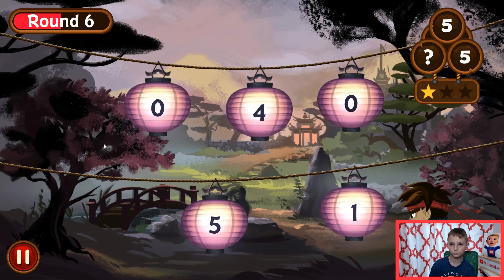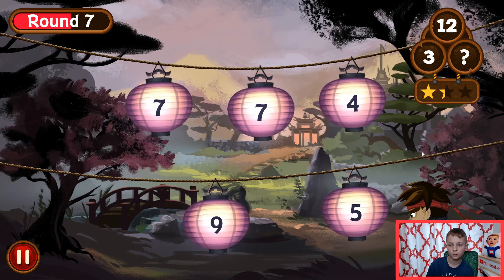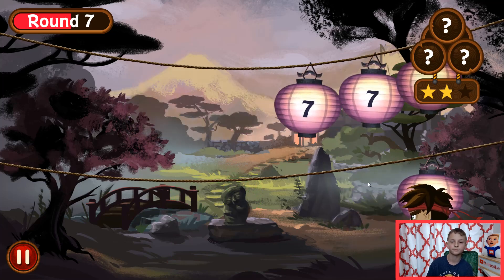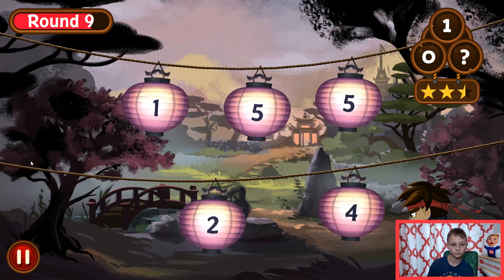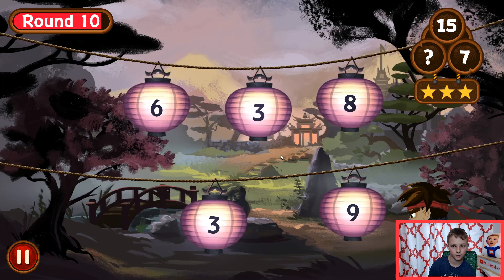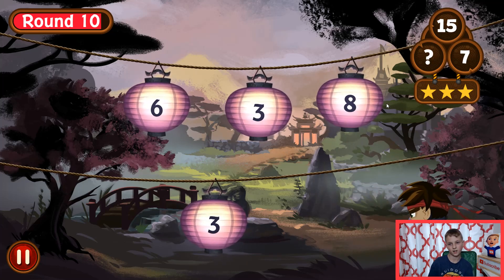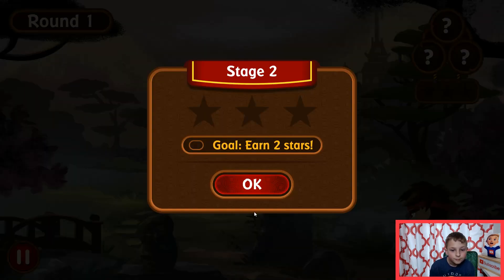We'll slide through it. Five and one. We're almost there. Seven and... oh, seven and eight. My mistake. Oh, we earn two stars! Okay, next. Stage two, earn two stars.